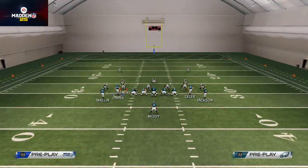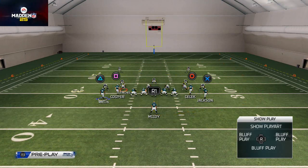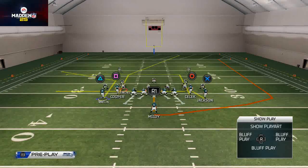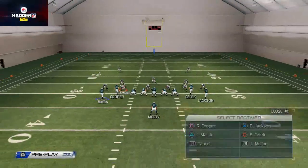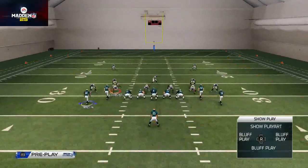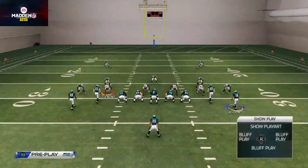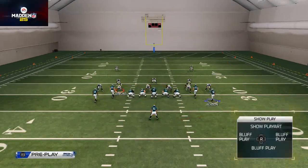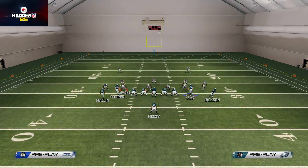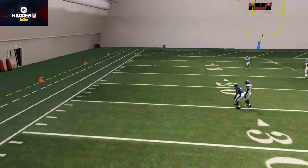I like the Hawks Halfback Wheel best. What I like to do is use the motioned-out hitch route to take advantage of that avenue. I'll typically take Brent Sellick and put him on a hitch route, take Jackson and put him on a hitch route, and then motion to Sean. I may put Macklin on an in or curl route, then motion Sean Jackson out.